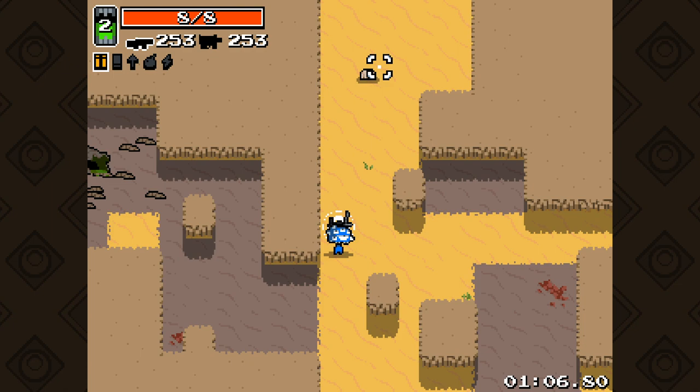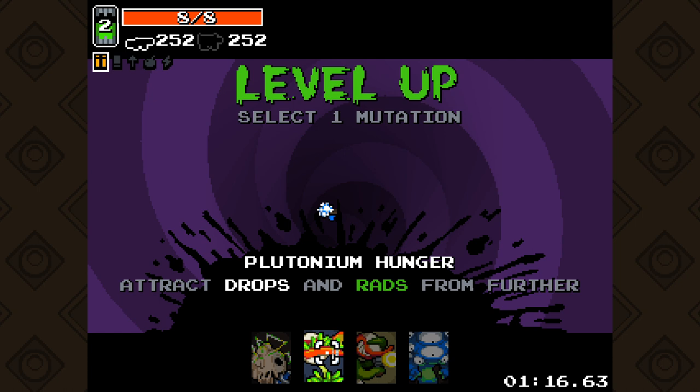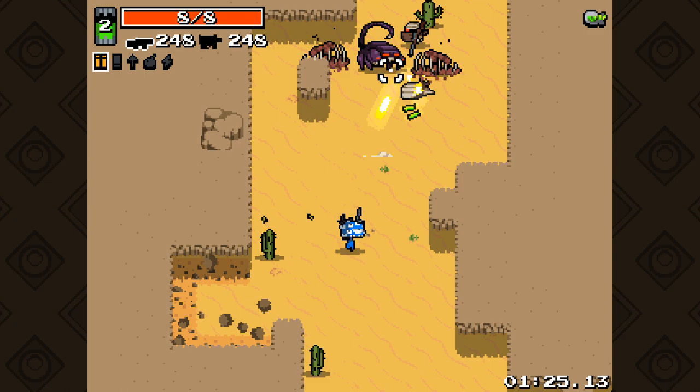We can pull them from quite a long distance as well by the looks of things - we can do this here, look. And it pulls them from quite far away. Here we go - should be able to defeat our boss this time. It attracts drops, so that seems interesting, having the ability to get more drops from further away.